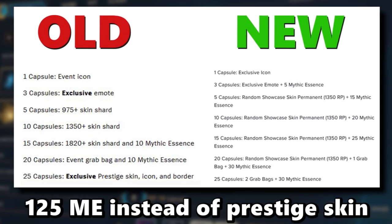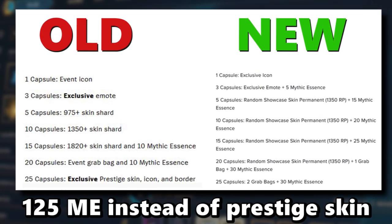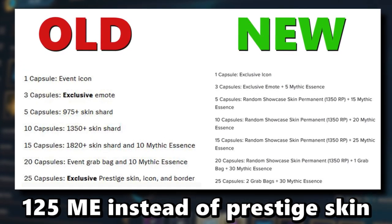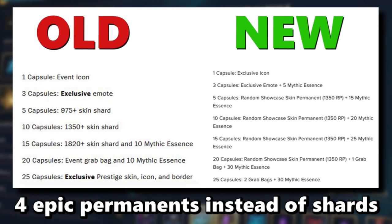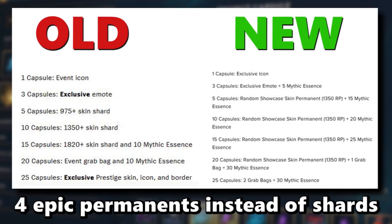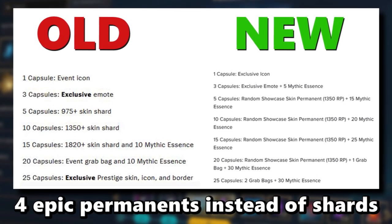Key changes from the old rewards: you will now get 125 mythic essence instead of the exclusive non-event prestige skin, you'll get three grab bags instead of one, and you will also get four epic skin permanents instead of a legendary epic and 975 RP skin shard.